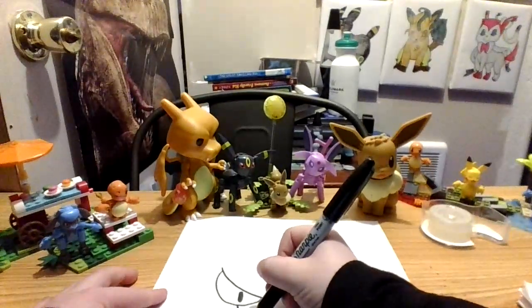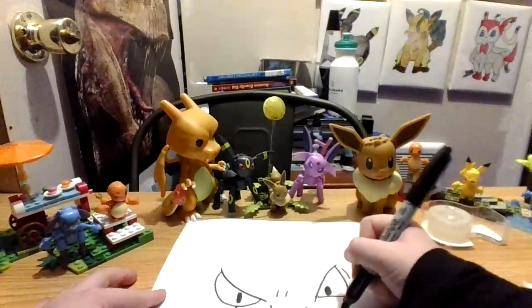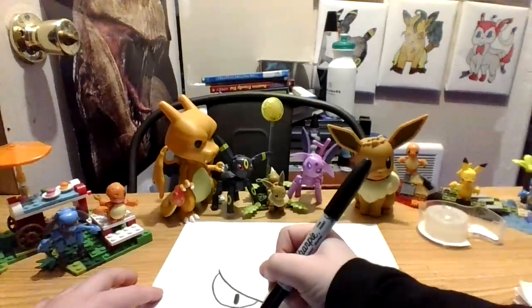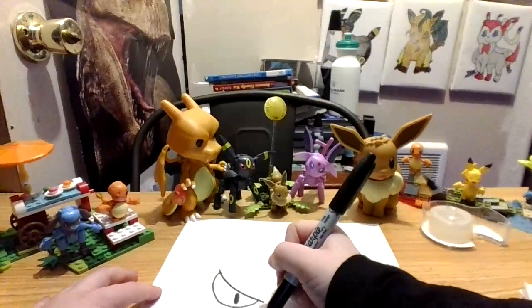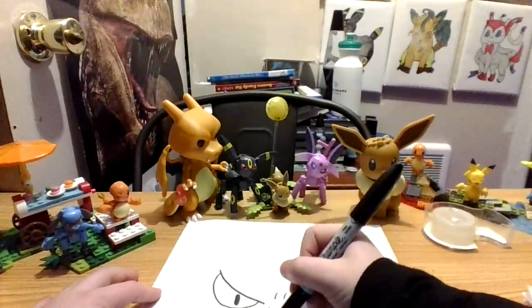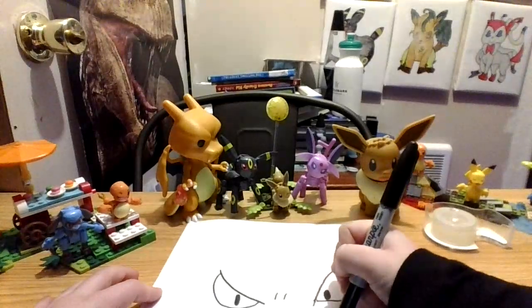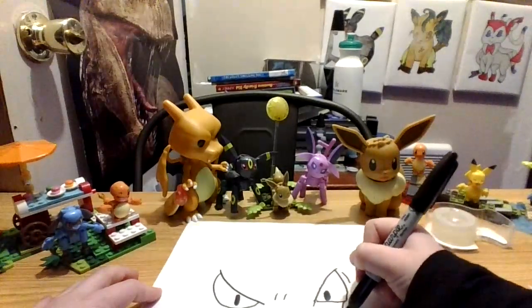Now let's draw his teeth. So one, two, two, two. Okay, so now let's draw his tongue. So it starts from right here, comes down, over here, next there, and then it goes over to there.